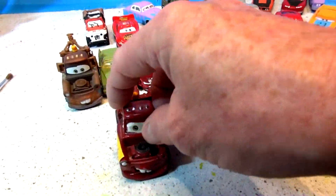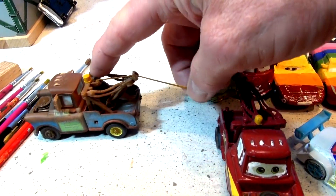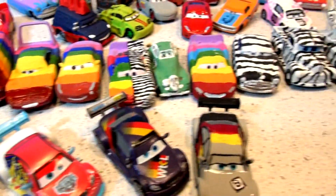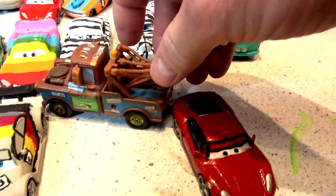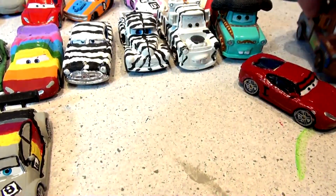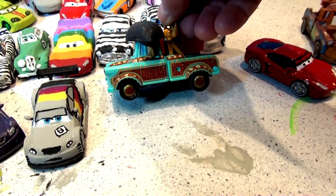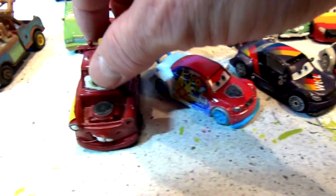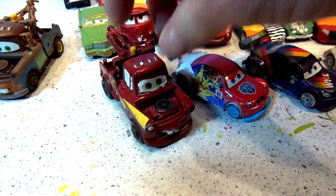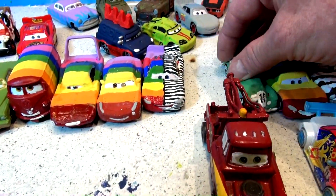Someone asked me to make a rainbow version of Mater. I have a beautiful precision Mater here with a functioning tow line, and I'm not going to do that one. Over here I have another Mater — a trailer hitch — I won't do that one either. Someone also asked me to make an El Matador, but I made that a long time ago. What I have here is Spring Mater, and I'm going to make it half rainbow and half zebra.